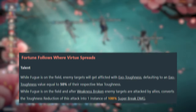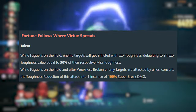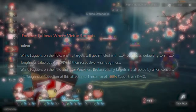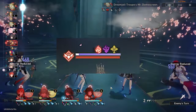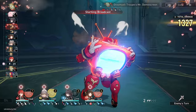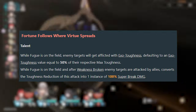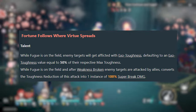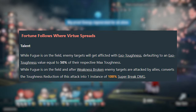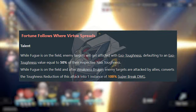The main focus of Fugue's kit is the talent, Fortune Follows Where Virtue Spreads. This talent makes it so whenever Fugue is in the team, enemies have EXO toughness, and attacks to weakness-broken enemies become super break. EXO toughness is simply another toughness bar after the initial one — so if you break your enemy, everything that happens in a normal break will happen, but there's an extra purple toughness bar that is weaker but allows you to trigger weakness break again. We also get a similar buff to Harmony MC's ultimate which creates super break, but this time it mentions 100% of super break's damage — which could mean better synergy with the Iron Cavalry set, or there'll be other ways to buff it.